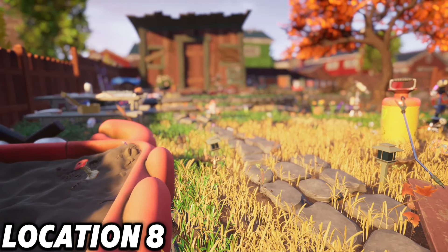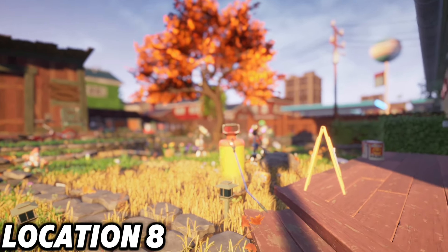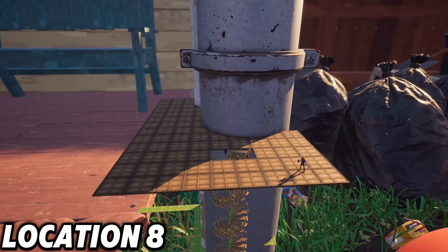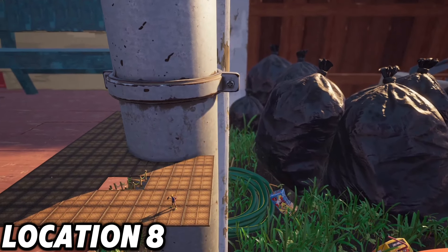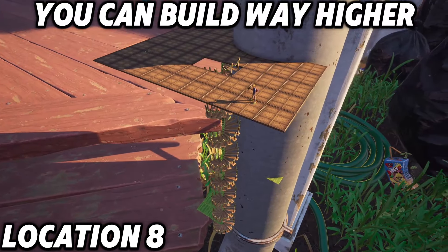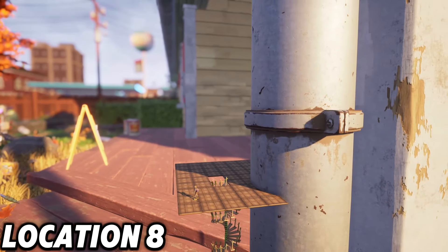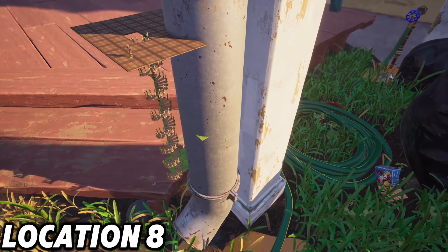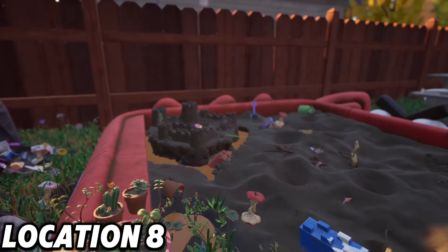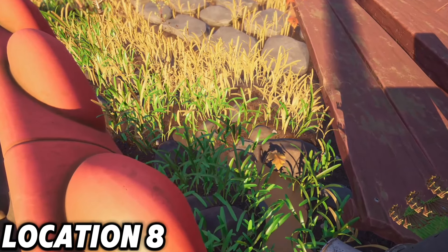Location eight might be a little weird and some people might not say it's a great base location, which is totally fine — it's very opinionated. Everybody likes the oak tree because of how tall it is and how central it is for zip lines. Well, this pipe is just as tall as the oak tree or pretty close, and you could spiral your way up here and build all the way up. Because it's in the corner of the map you can circle the whole thing with platforms and set zip lines to every single direction in the yard.